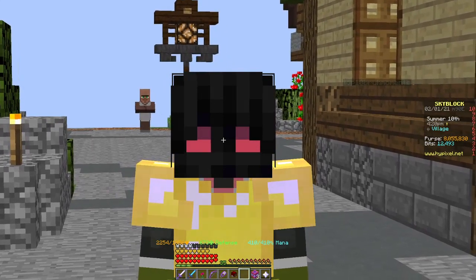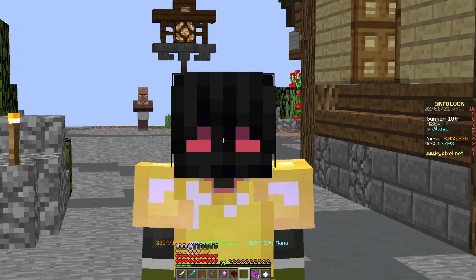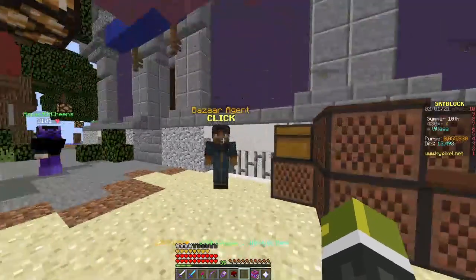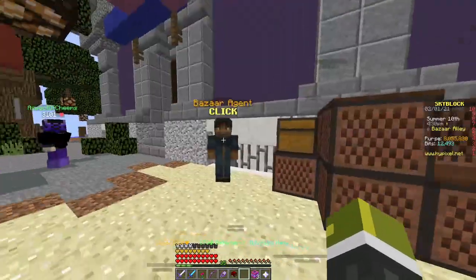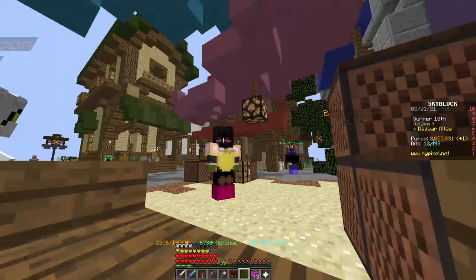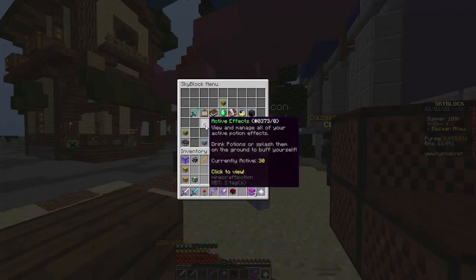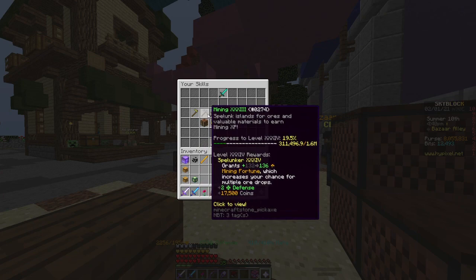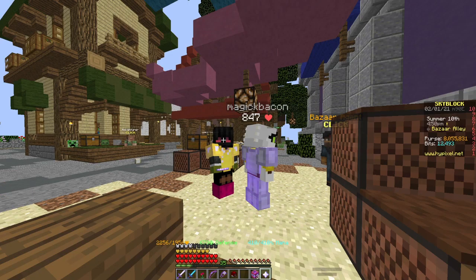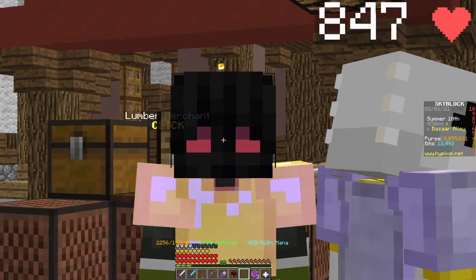Today we're going to be checking out how to bazaar flip. I'm going to be giving you guys the basics — what flips are always good and what to look for when you are actually flipping. First of all, you need your skills to be level 7. You need farming, mining, combat, and foraging all at level 7, which shouldn't be that big of a problem.